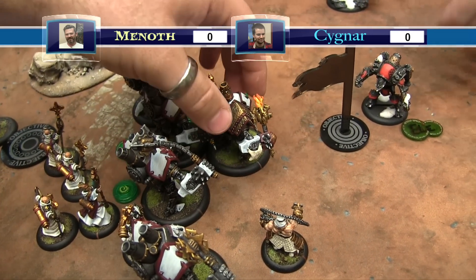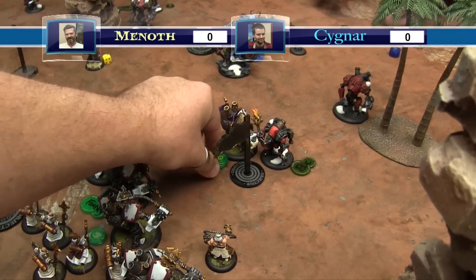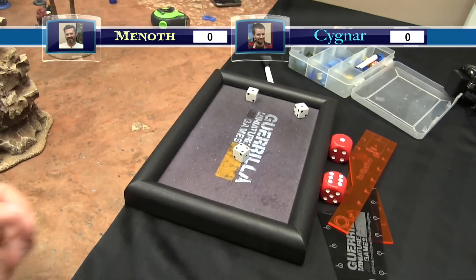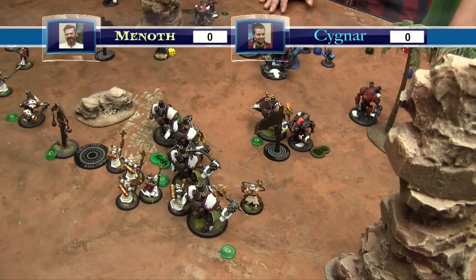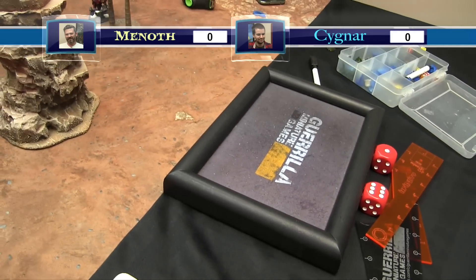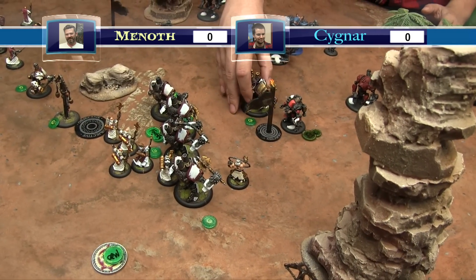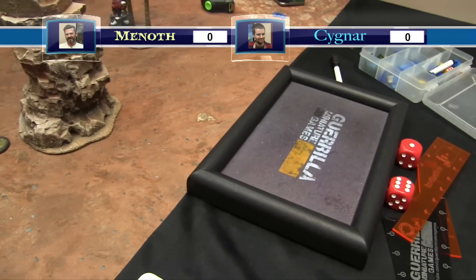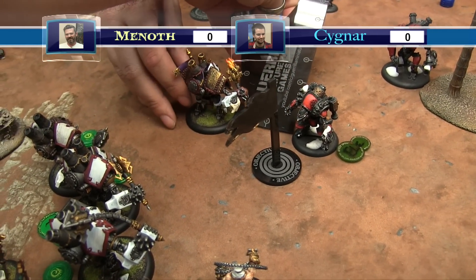Fire of Salvation activates, advances into base to base, activates his imprint for one. Initial melee with the mace - needs seven, hits. Crip fire - POW 18 against armor, dice plus one. Seven to six damage. Pushed back an inch. Buys another mace attack, hits, dice plus one again. Ten damage, movement and left arm broken. Pushed back another inch, now two inches away. Synergy is at plus one.